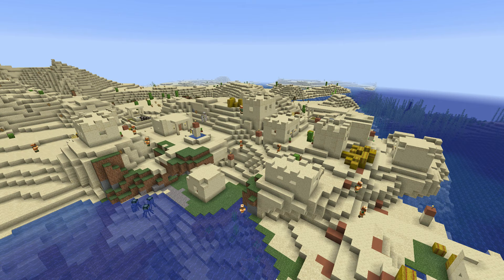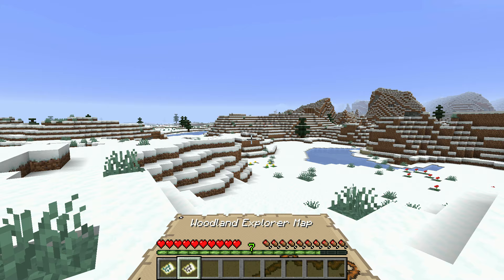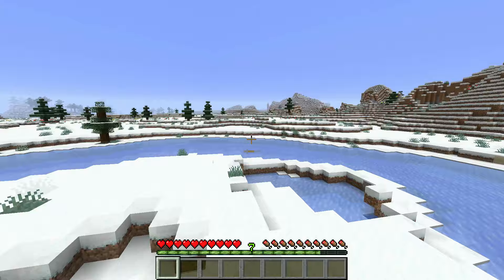Villages spawn in five different biome types. These are plains, desert, taiga, savannah, and snowy biomes. Unlike structures such as woodland mansions or ocean monuments, there is no map or specific method which you can use to find a village. The only method is to walk around one of these five biome types and look for one.